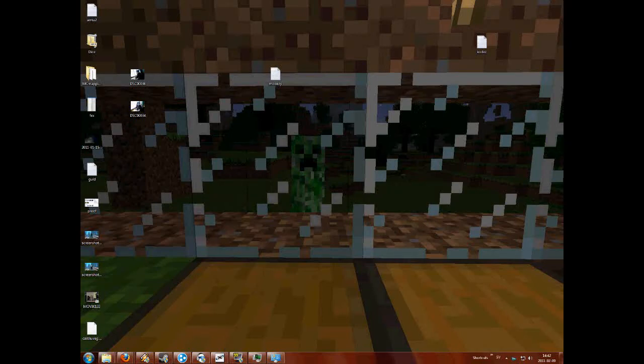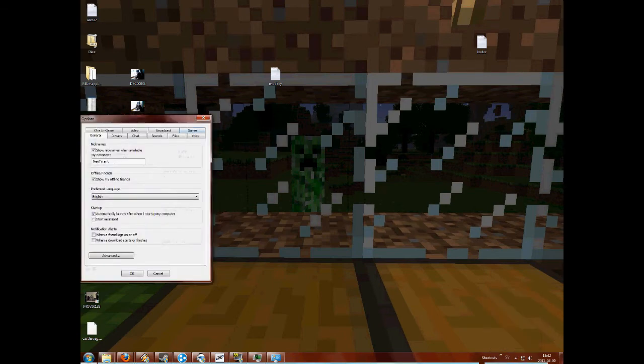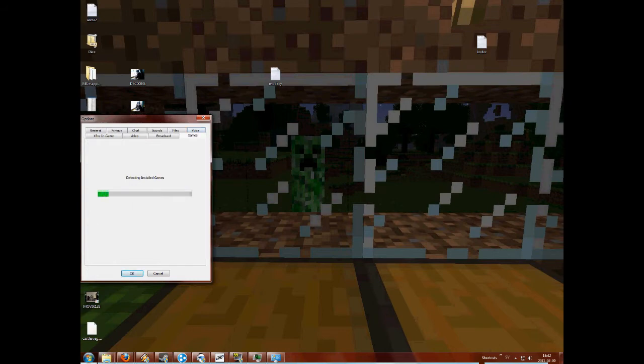So, you want your X-Fire to detect Minecraft? Well, that's rather simple. All you have to do is open up your X-Fire window, go into Tools, Options, Games, then you wait a little while.